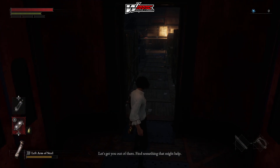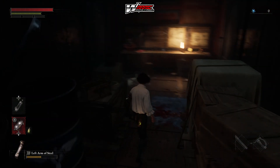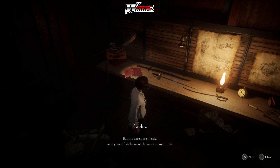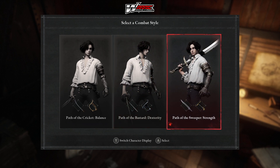Jiminy says 'Let's get you out of there — find something that might help.' If I press the left trigger on the controller, he attacks with the arm of steel. We then get to select a combat style: Path of the Cricket for balance, Path of the Bastard for dexterity, or Path of the Sweeper for strength. I'll take the sword — the Path of the Bastard with dexterity.